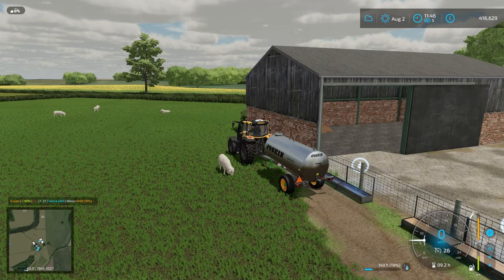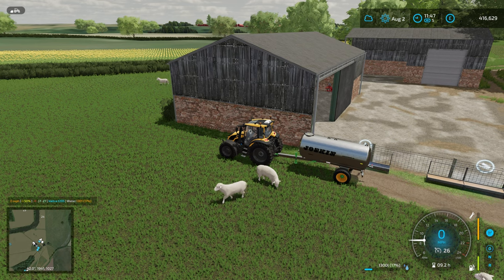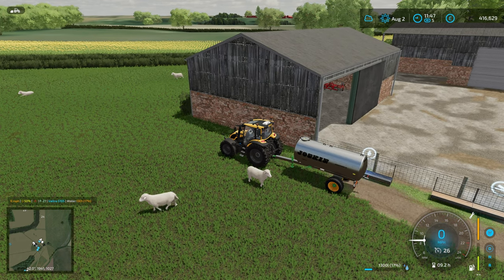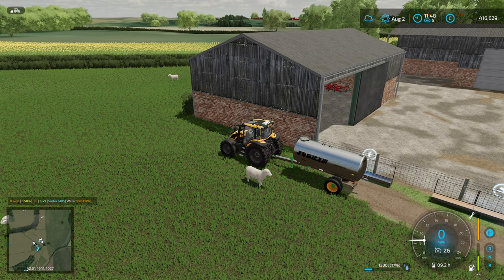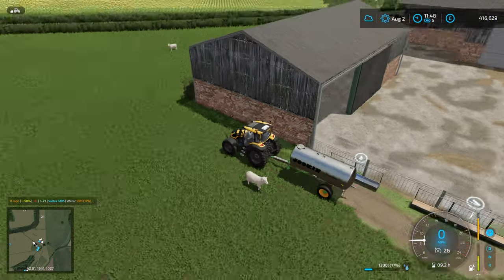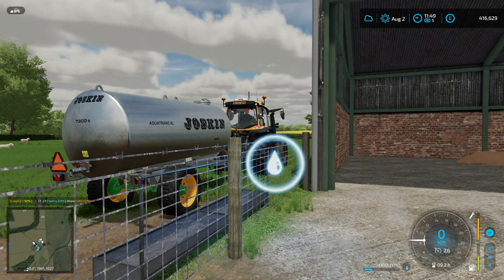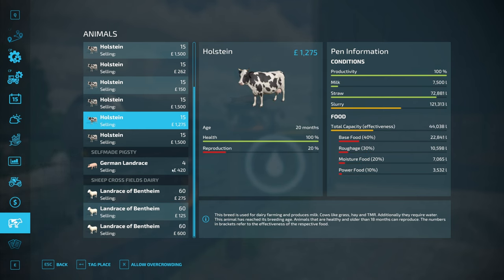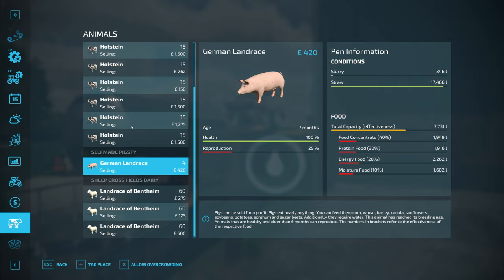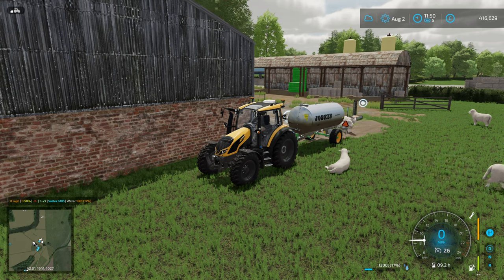The question that prompted this video is seeing people ask quite frequently on Facebook where do I put the water on whatever map — and quite often the answer is actually the watering is automated and you don't need to worry. Things to look for: an interactive marker at the trough, but the real test is whether there is a bar for water in the animals menu. Our sheep have a water bar, our cows do not, and our pig shed does not either — that's how you tell.